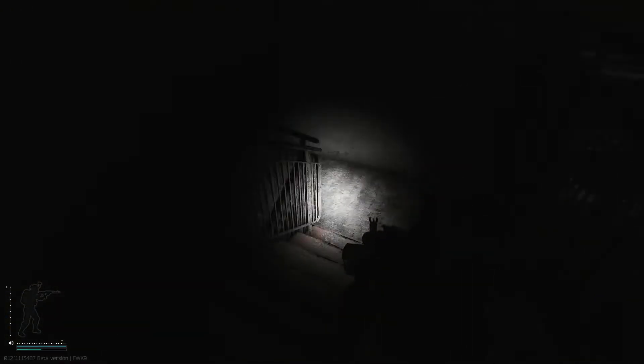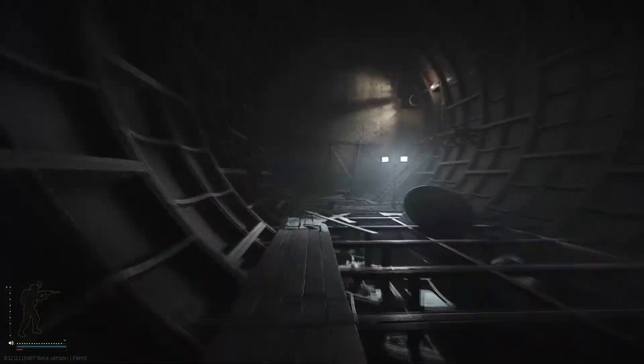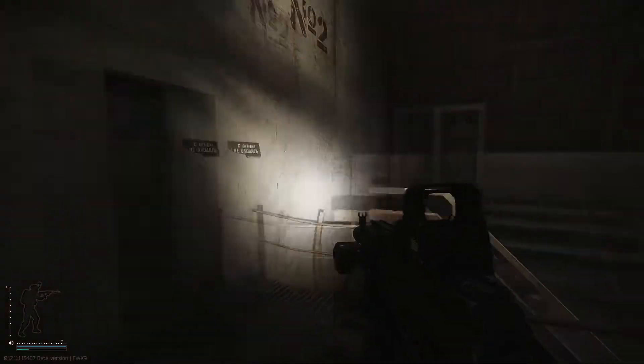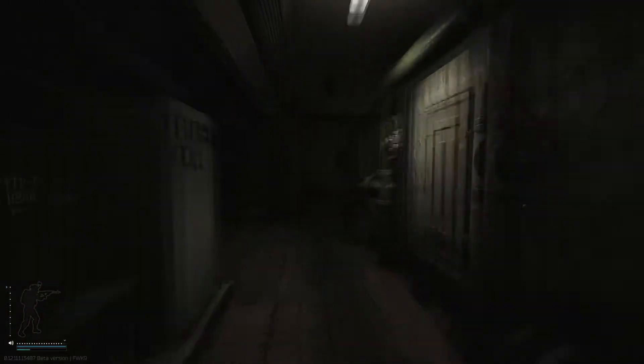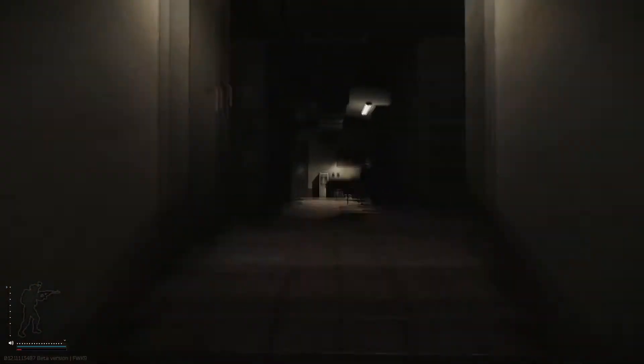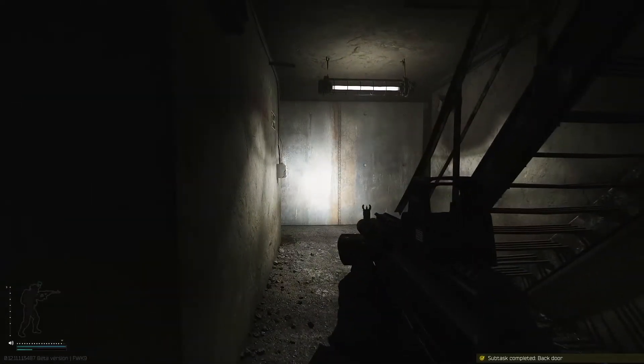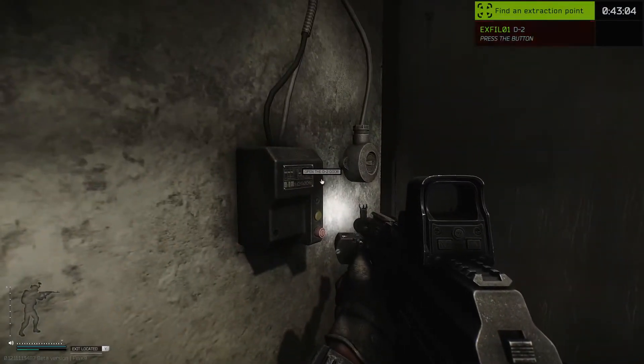Head straight down these stairs and then we need to take a left here — this is the D2 extract. We need to press a button that's on the wall to open it up.